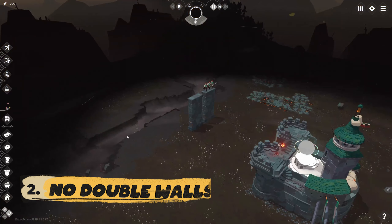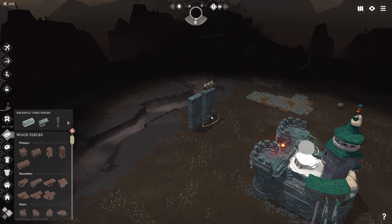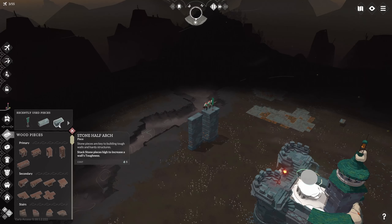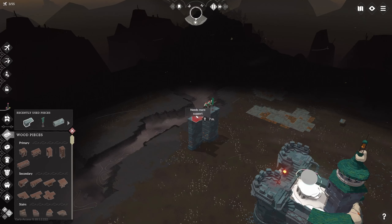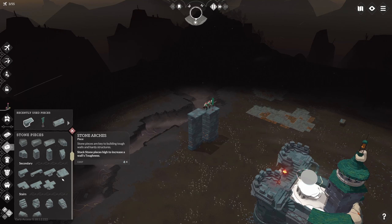The next tip: no double walls. When I started to play, if I wanted to put some extra things on the wall such as banners, I would just start building another wall nearby. But you don't have to and should not do this. Just use those extra half arch blocks that extend the floor to one or many directions without additional structures.